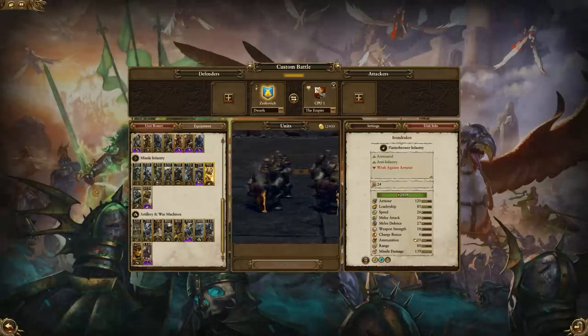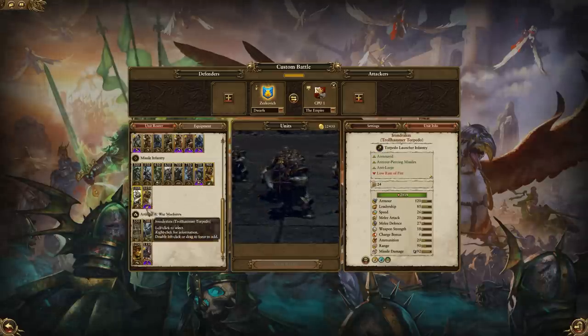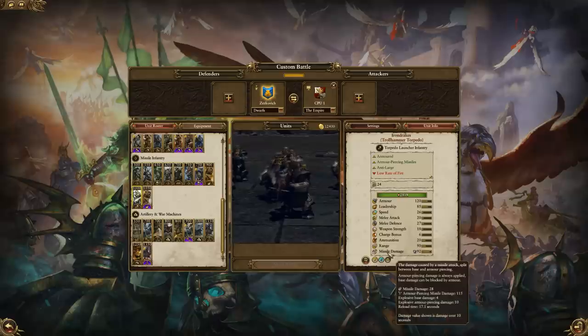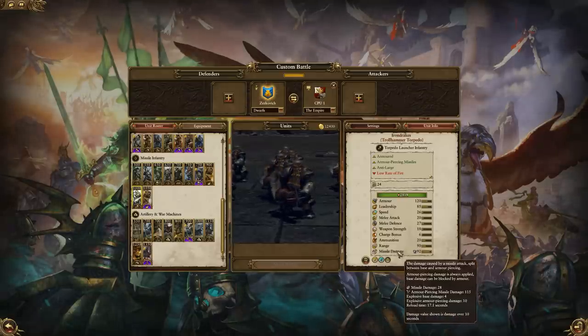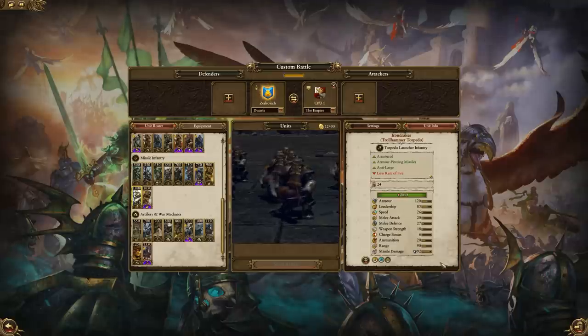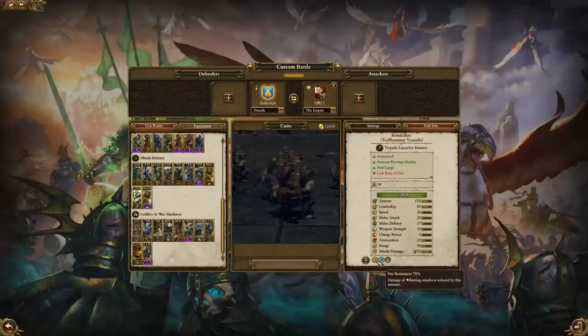That fire damage is also really useful against regenerating and wood units. Then there's the Troll Hammer Torpedo variation — pretty much the same sort of deal, just armor-piercing and anti-large. Heavily armored cavalry can be a great target for them because they'll absolutely destroy them. Large monsters with little armor, like a giant for example, may not be the best target as they are armor-piercing, but it'll still do a great amount of damage because it is anti-large. Again though, protecting them can be the problem.